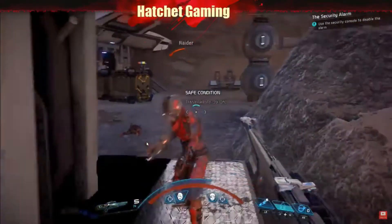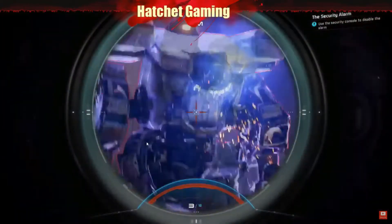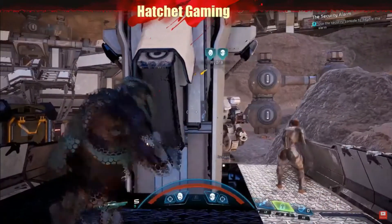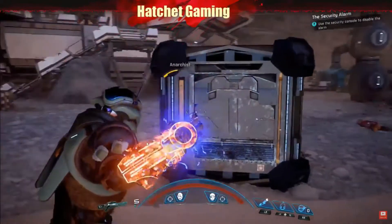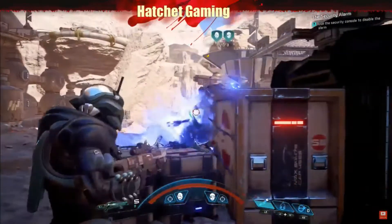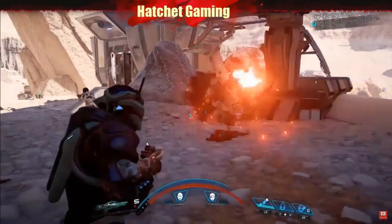Tactical Cloak is a tech skill that allows you to evade enemy detection and inflict increased damage when attacking from cloak. Overload, another tech skill, is great for taking out enemy shields and synthetic enemies — by holding it before releasing, you can even chain it to multiple enemies. And this is just one of the hundreds of combinations of weapons and skills you can try in Andromeda.